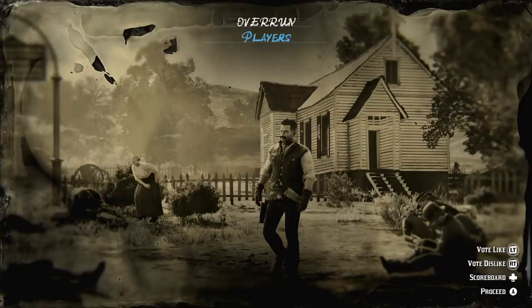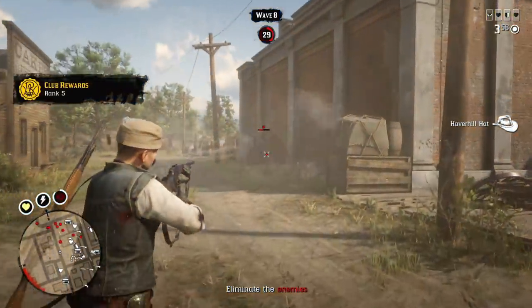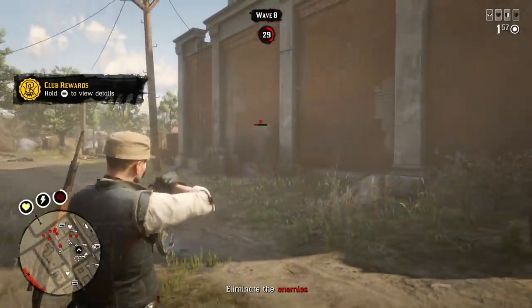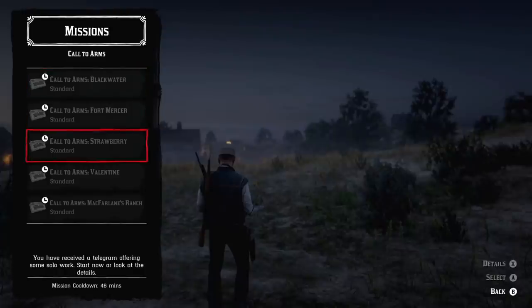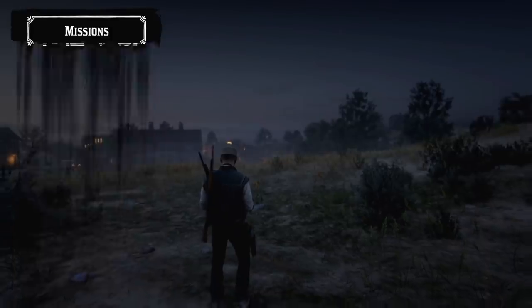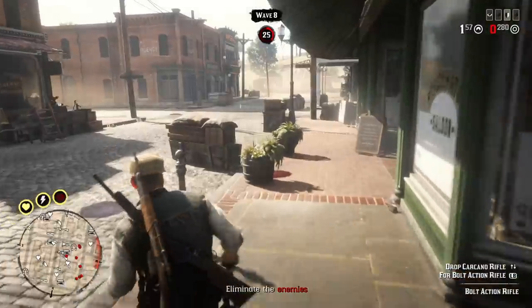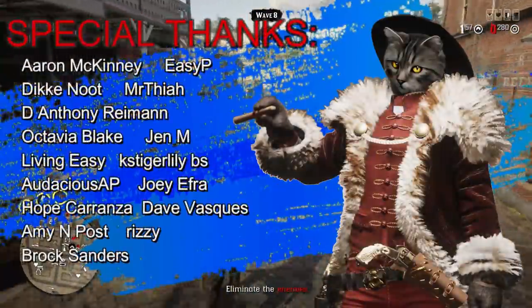The fun part is, for completing 8 waves on standard difficulty I received 2.4 gold bars, 360 dollars, and 4000 experience points. That's an extremely good payout — it's like a dream come true. Finally we have a challenging mission in Red Dead Online that pays well. There is a cooldown though: after completing each mission, even if you fail and don't survive all 10 waves, you need to wait 46 minutes. I'm going to focus on this new activity and learn it better, so there will be a more detailed video about it.